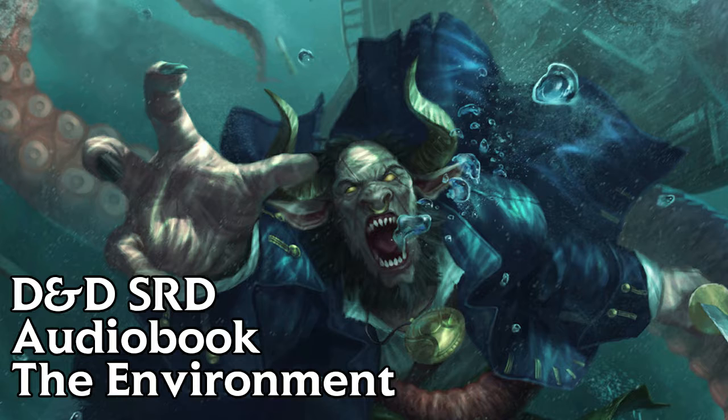Darkness creates a heavily obscured area. Characters face darkness outdoors at night, even on most moonlit nights, within the confines of an unlit dungeon or a subterranean vault, or in any area of magical darkness.